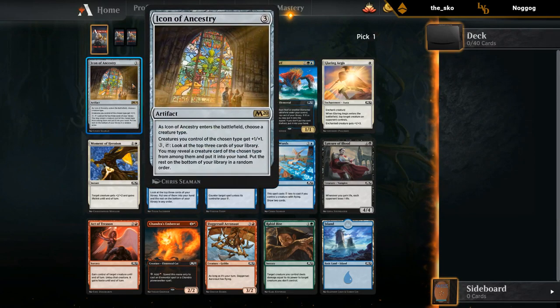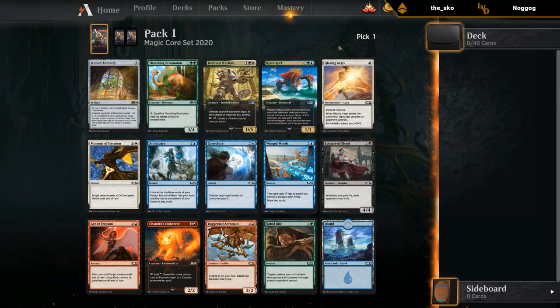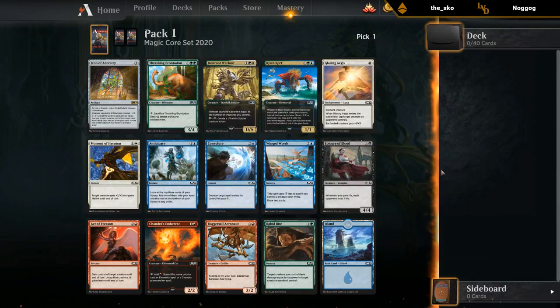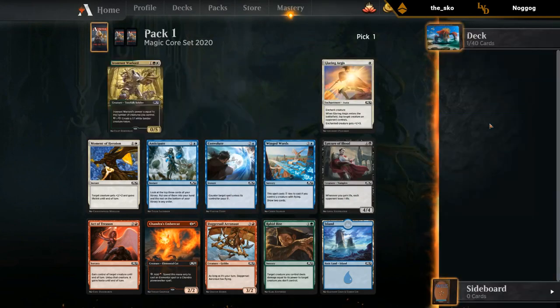How good is Icon of Ancestry? Probably not amazing — it can find us elementals with the five mana every turn but seems a little slow. Anticipate is also excellent, just a cantrip that can find us the draw-two effects. So it's Risen Reef or Winged Words as the main consideration here. We'll try Risen Reef.